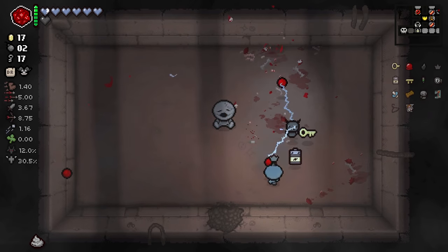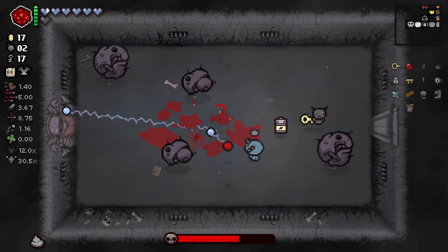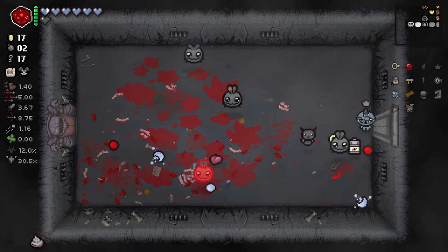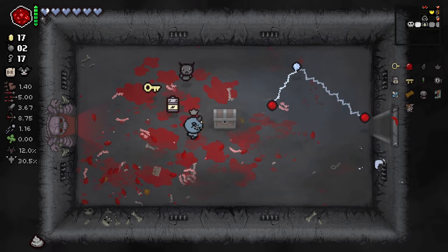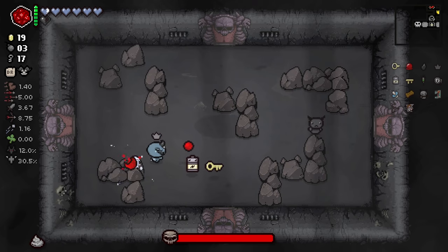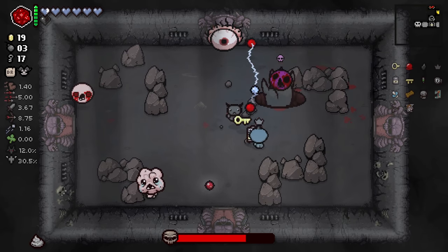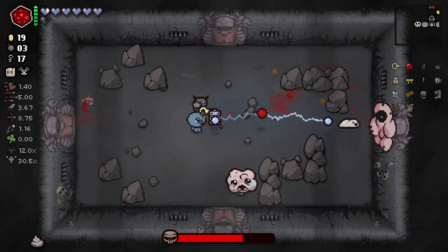And now we're going to go fight Mom with base damage, so that should be fun. At least basically everything about the run is completely fine, with the exception of our damage - that's the only thing we're missing. We just need like a damage upgrade or two and then we're set. All things considered, it could be worse. Unfortunately, we are running out of items - there's not going to be a whole lot more opportunities to actually get items.